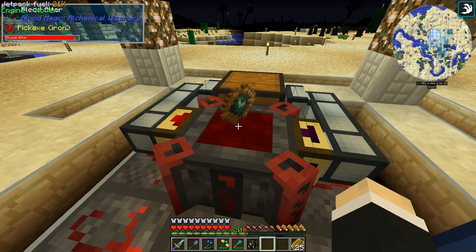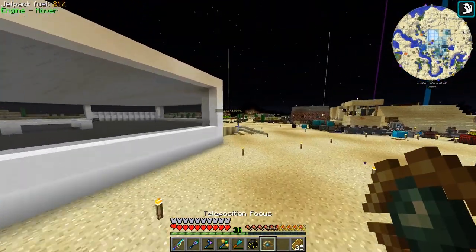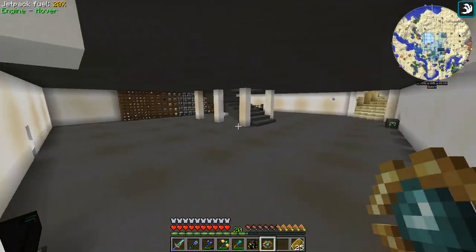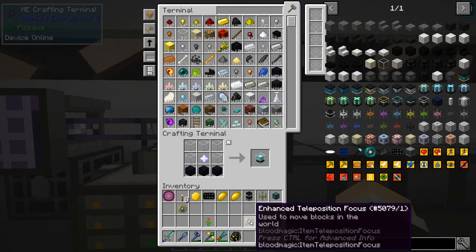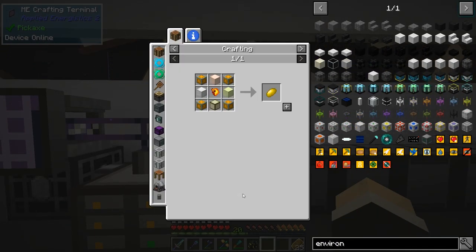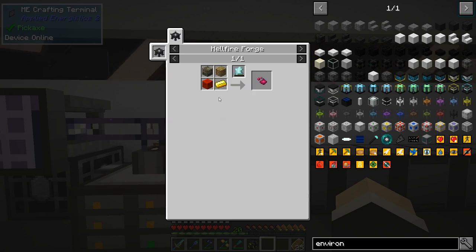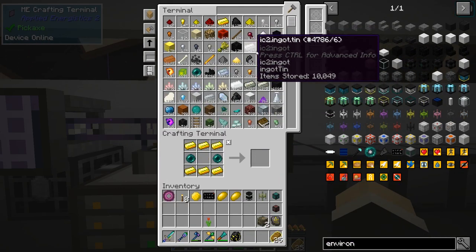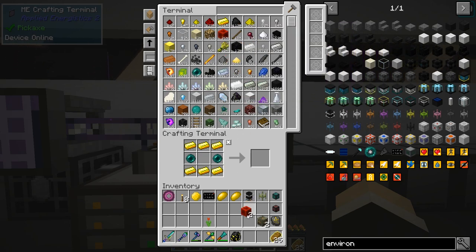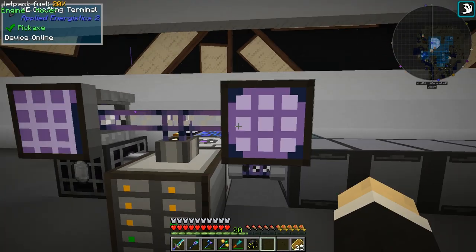Oh no, it turned into this — I can't have this, I need the normal one. I needed to remove it faster. This is the problem with blood magic: you need to put filters to remove things automatically or else this happens. I need to stay next to it and wait until it actually pops out.